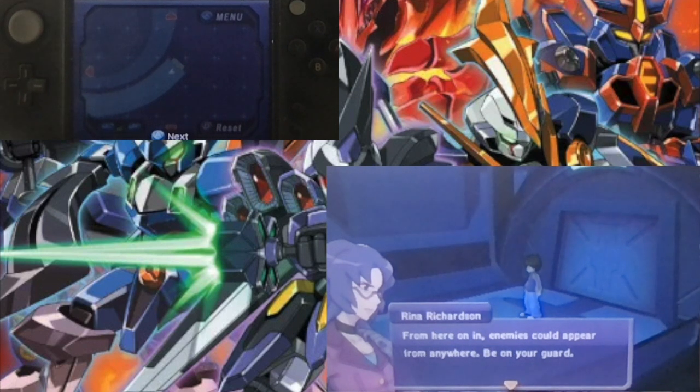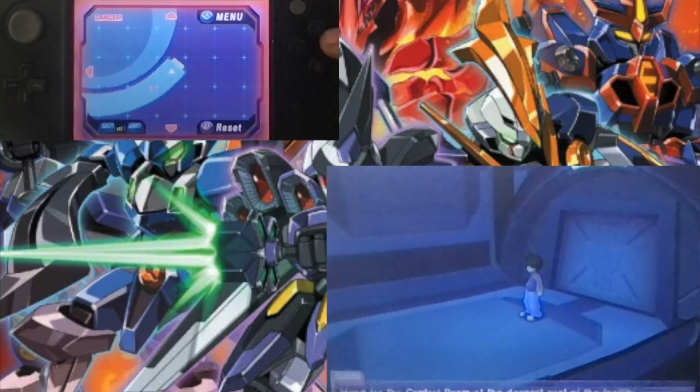We've gotten to the underground dam, which is long and expansive. If you thought any of the stairs was bad, this is ten times worse. We're having Rina navigate us while Devon is on standby with the Eclipse just in case things go wrong. From here on, enemies could appear from anywhere. Be on your guard.